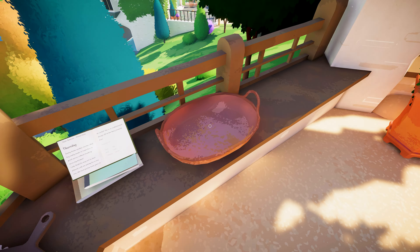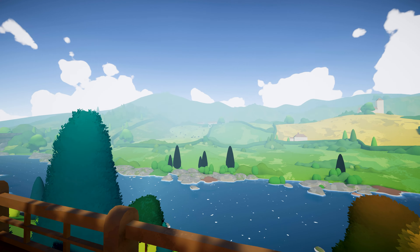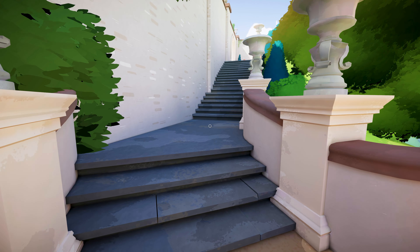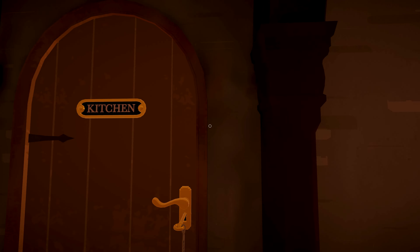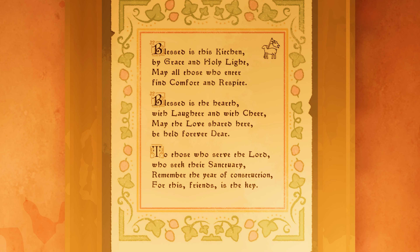Kitchen key - 'Jimmy broke another mortar. That boy really needs to learn how to grind spices without breaking down my kitchen.' There's a list of items we need. Let's go cook - flour, milk, potatoes, eggs, leeks, and carrots. Time to head to the kitchen. Look at this place! 'Blessed is this kitchen. Blessed is the hearth with laughter and with cheer.'